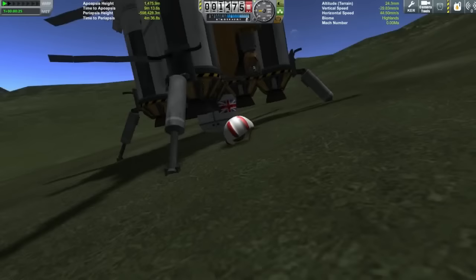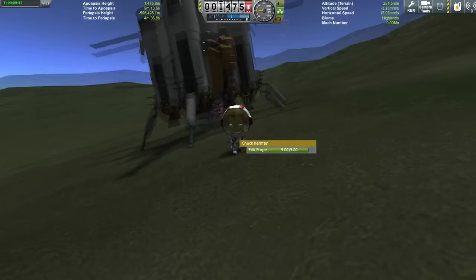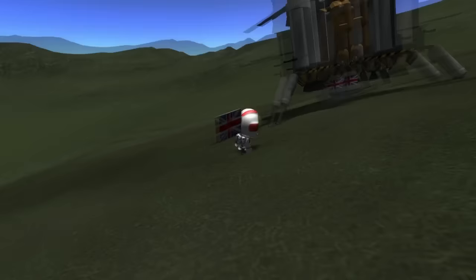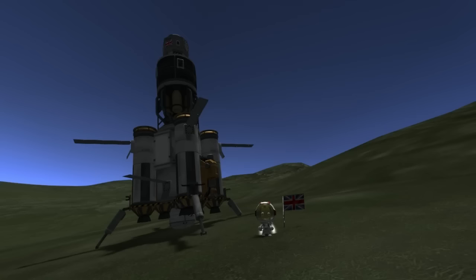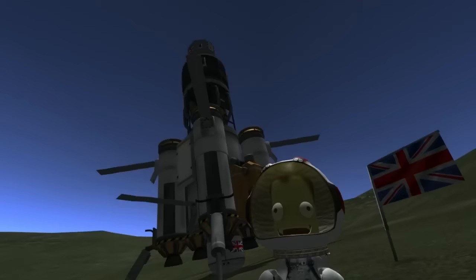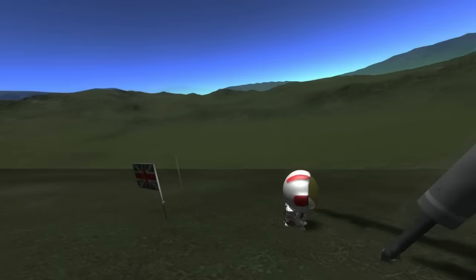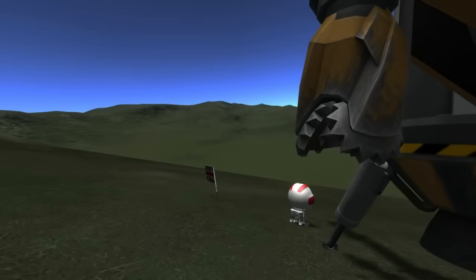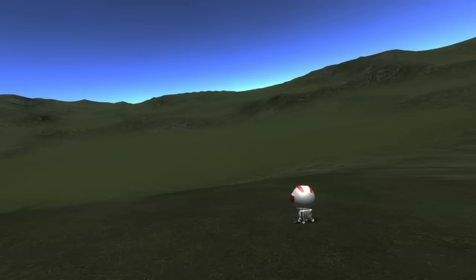And there we are — just over 94 Kerbal years later, Chuck Kerman finally lands at Kerbin and comes home. Well, that could have been a better way to end the commentary, but I hope you enjoyed listening and enjoyed the mission. If you've got any suggestions for a mission, let me know in the comments. I'm going to try and do this again but try to land everywhere — maybe except Eve, or bring a dedicated Eve lander. Hope you enjoyed the video. Leave a comment below, I do read all the comments, and thank you for watching.